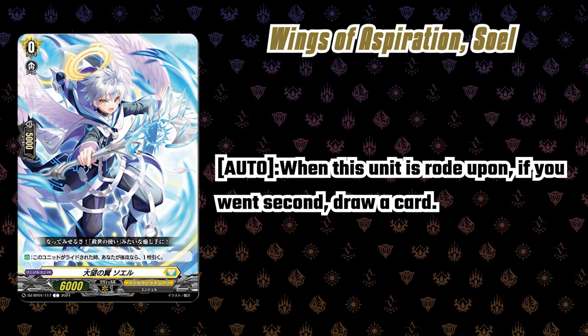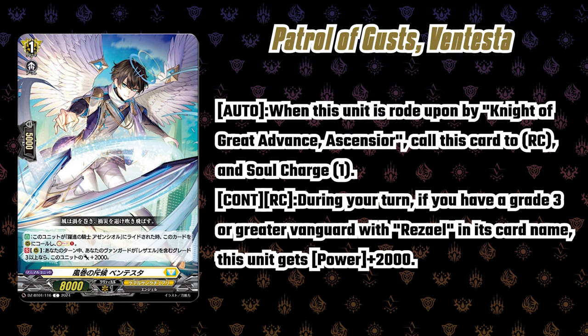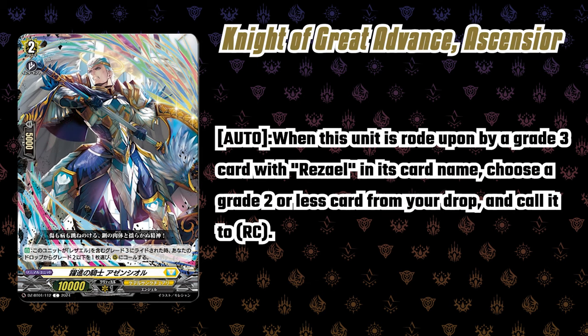For the ride line: the grade zero Solo is like every other standard starter, just lets you draw. The grade one, Patrolla Gus then Testa - when this unit is rode upon by Knight of Great Advance, call this to rear guard circle and soul charge one. During your turn, if you have a grade three or greater vanguard with Raziel in its name, it gets 2k - so a 10k booster with a free unit and free soul charge, which is really cool. For the grade two, Knight of Great Advance - auto when this is rode upon by a grade three Raziel in its name, you choose a grade two or less from drop and call it to rear.